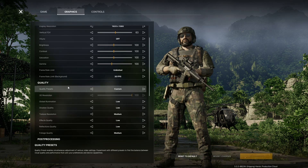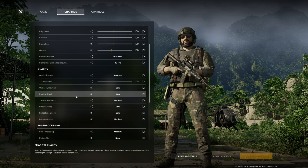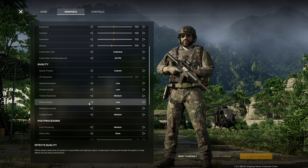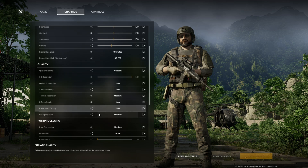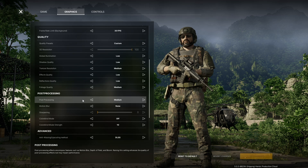Coming down to the main quality settings: global illumination is set to low, shadow quality is also low, texture resolution is medium, effects quality low, reflection quality low, and seeing as there's so much foliage in this game, we have foliage set to medium.